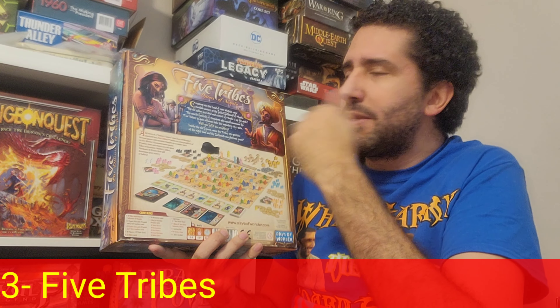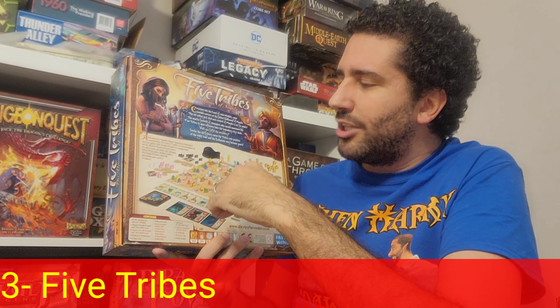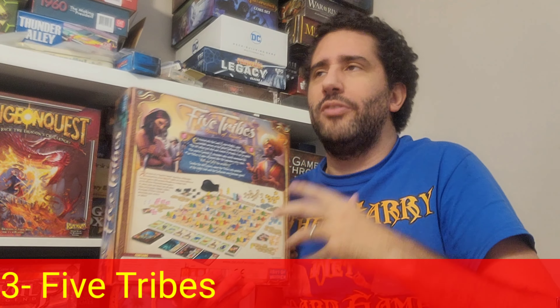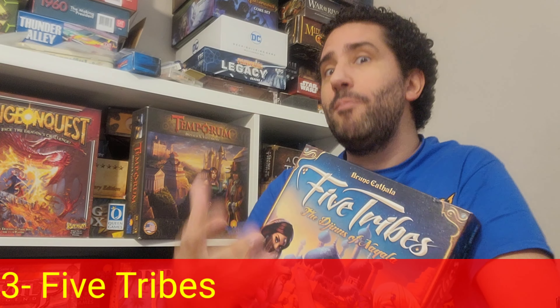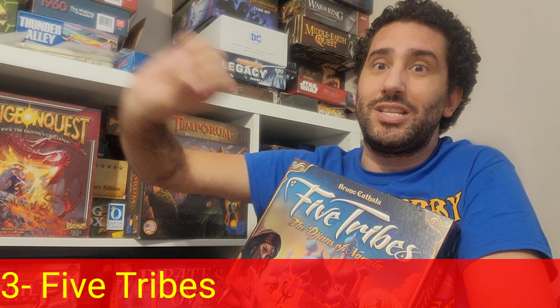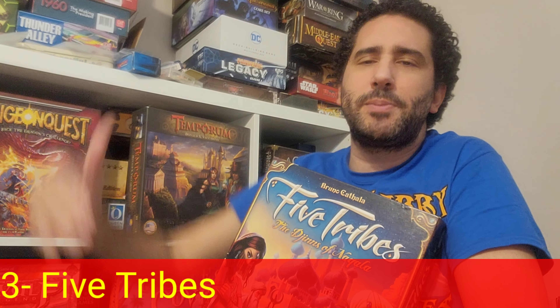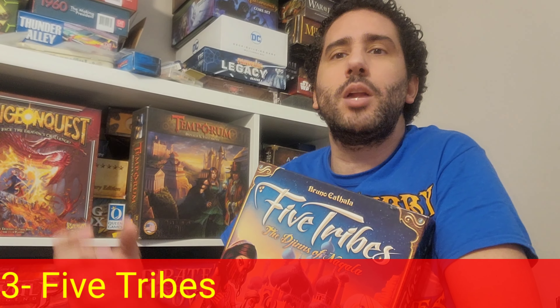The meeples represent different characters like assassins, elders, and viziers. After resolving the meeple collection, you trigger that location's particular action. As you make decisions, you're thinking: what meeples do I want for their benefit, what location do I want for its benefit, and is it mathematically possible to Mancala-style drop pieces and end up there? You're also collecting resource cards for set collection — getting all different resource types scores exponentially more points. Every time you unoccupy a tile, you place your camel there to claim it and score its victory points at the end.